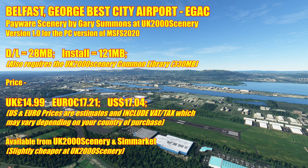This is a payware scenery by Gary Summons over at UK2000 Scenery — a well-known developer who's been in the business a long time, and his work is excellent. This is version 1, for the PC version of Flight Simulator 2020. The download file is 28 MB and installs at 121 MB. The price is £14.99, which equates to roughly €17.21 or US$17.04.